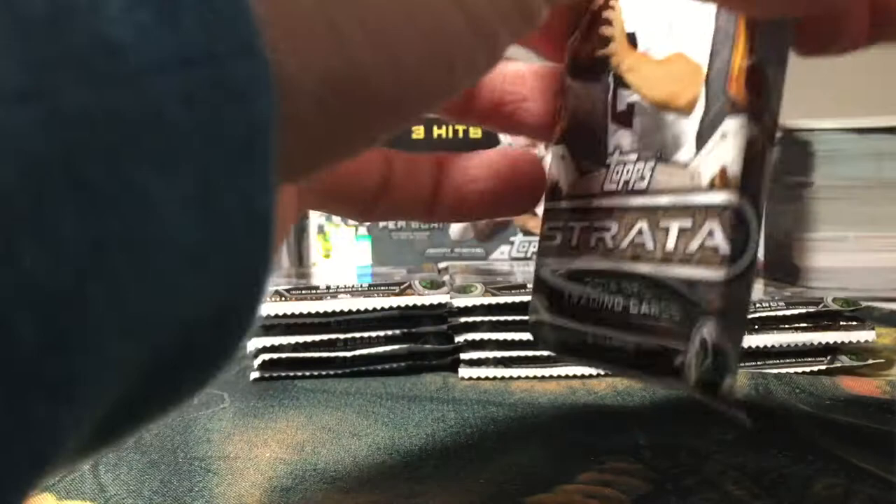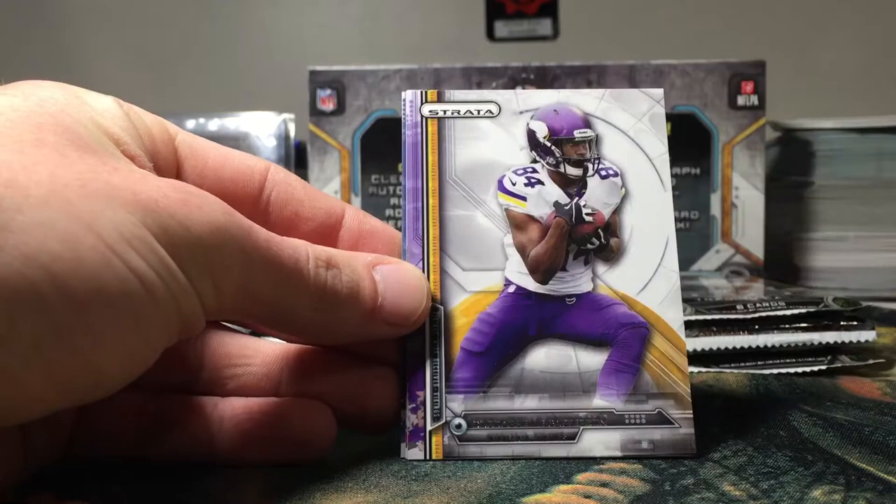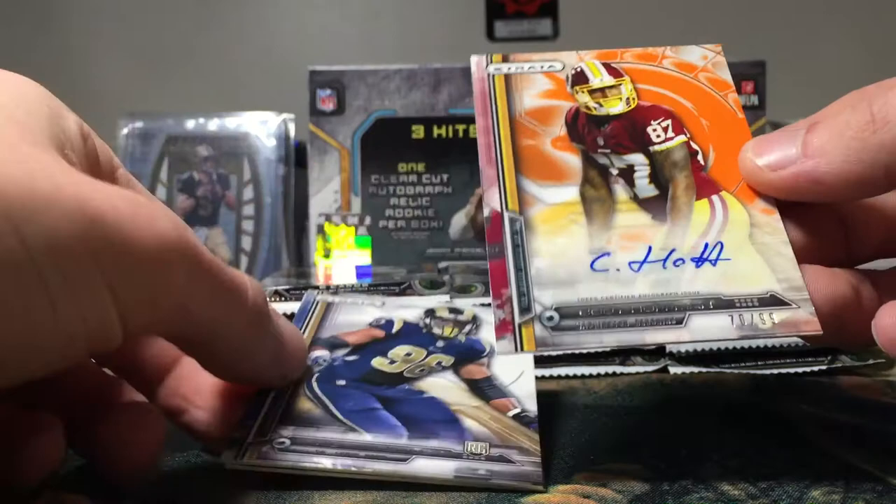Deon Buchanan rookie, Henry Jose rookie, and a DeAnthony Thomas rookie. I think we've gotten a gold parallel in the first three packs — I don't know if they're one per pack or not. Maybe not; I think it's just because they're thick stock cards. Russell Wilson, Sam Bradford, Cordell Patterson.